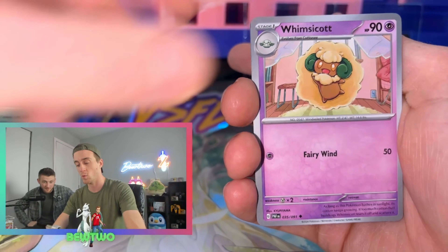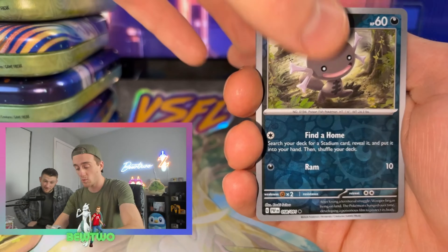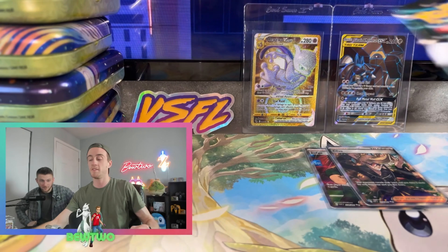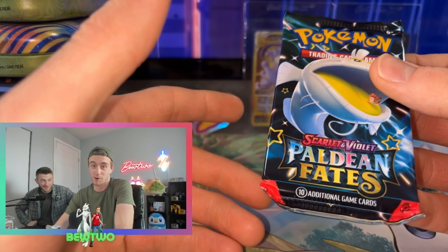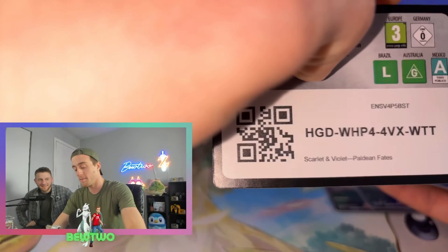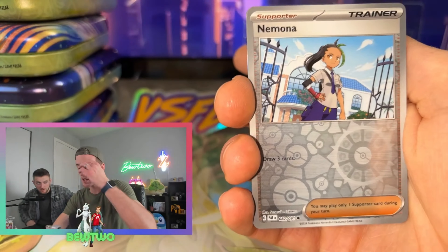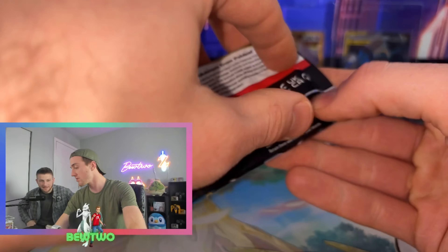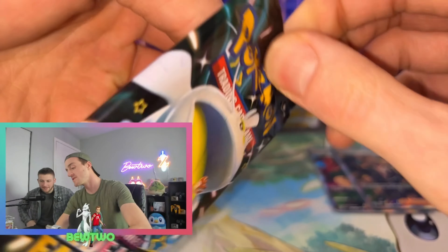Nimona's Backpack. Whimsicott. Reverse Holo Paldean Wooper. I've made a severe and continuous lapse in my judgment. Five packs left. Paldean Fates has been rough to us — unless we promise to give something away. Once we promise to give something away, the pulls go through the roof apparently. Not so hot at pulling cards for ourselves. Literally three Shinies so far and I haven't pulled a single Shiny.